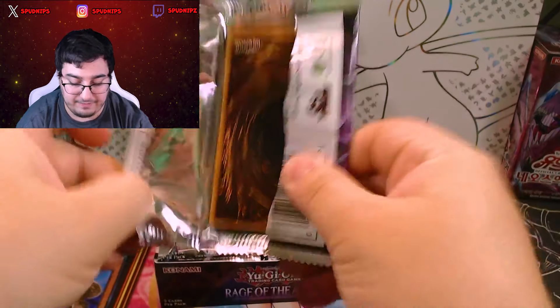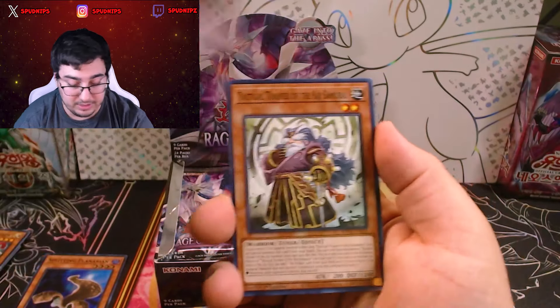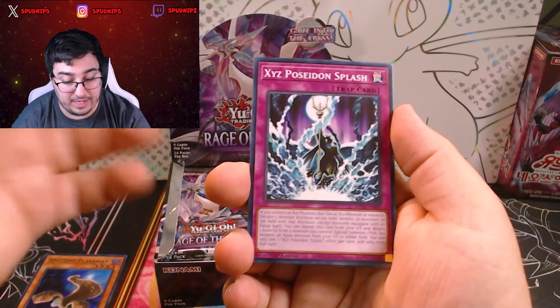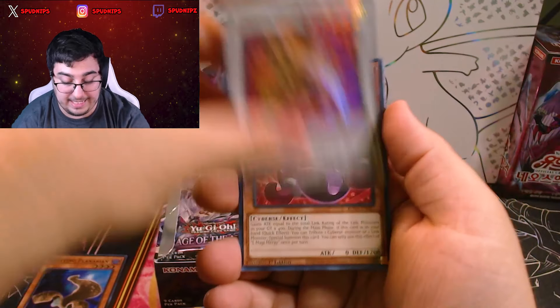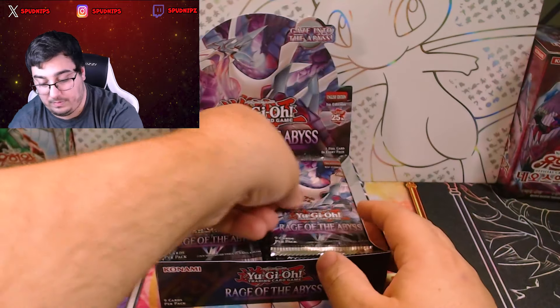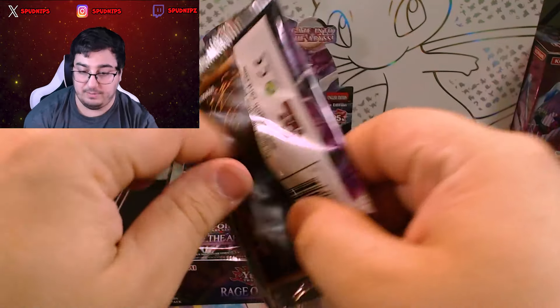I don't want this to be a 15-20 minute video because obviously all these cards are new, so we haven't seen a lot of them. Trainer, Goblin, Biker, Grand Chaos, XYZ — another XYZ card, Legendary Lord Six Samurai, Re-Shooting. Last of the cards there. We're just gonna speed through this box, don't wanna take up too much of y'all's time today.